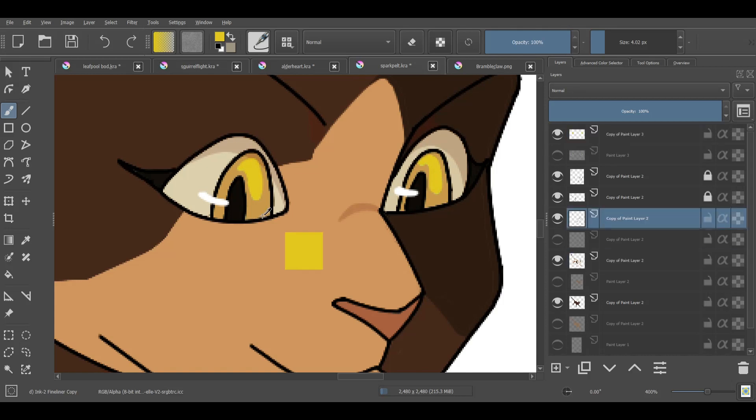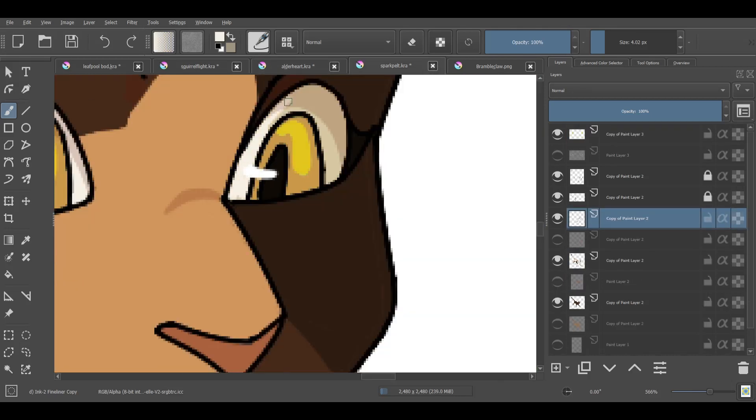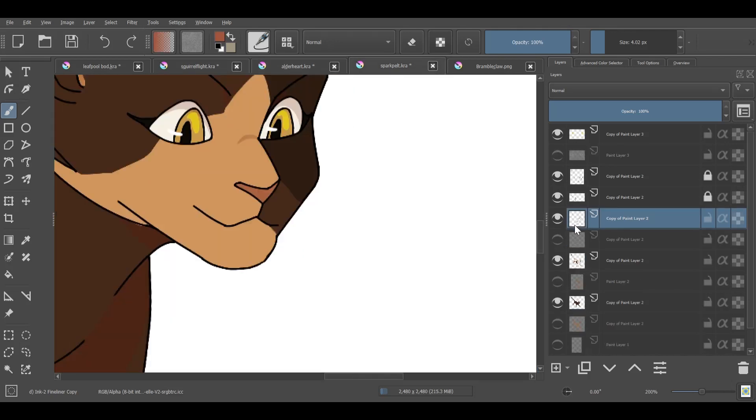So this is the family tree of Firestar up to what I have. Let me know what family tree I should do next, and if I should do all genetics or just start with the character's wiki description.